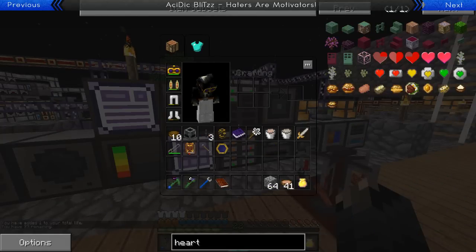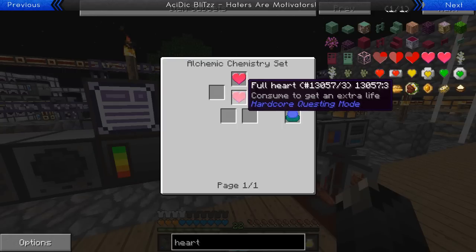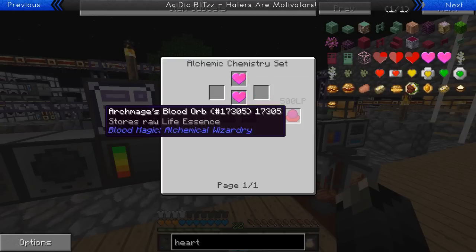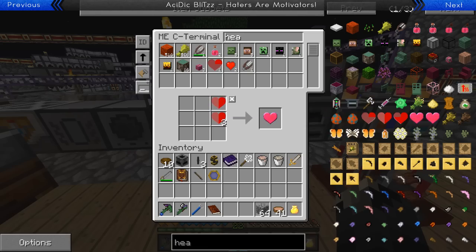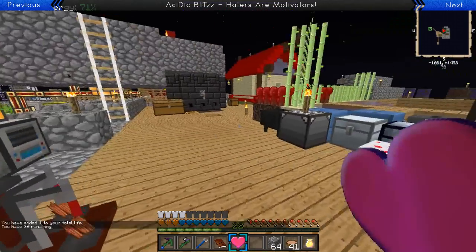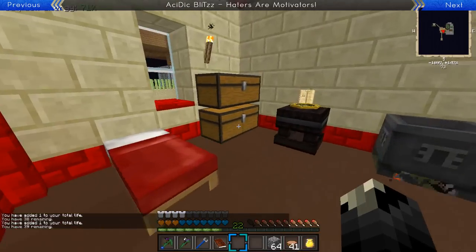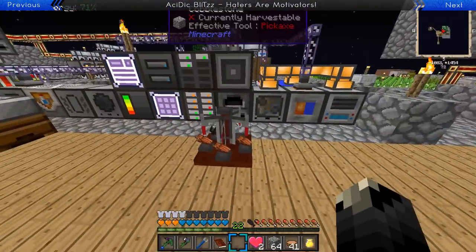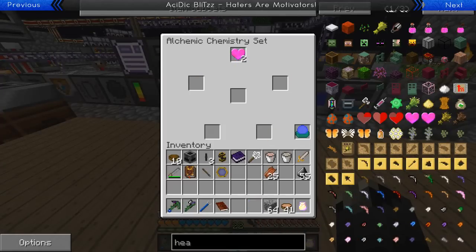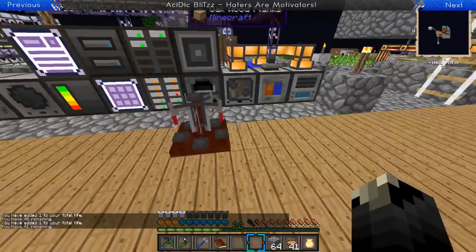Someone told me to look at the rotten hearts in NEI - it'll tell me how to change them from rotten. Use the alchemical chemistry set with some life essence. We actually have enough to make two more hearts, and my rotten hearts are over in my Thaumcraft area. We'll go get those and get some more lives - we'll be over 40 lives. There we go - full heart, 40 and then 41. Glad we got that sorted.